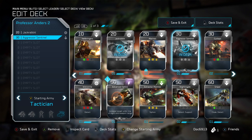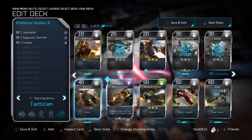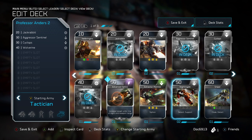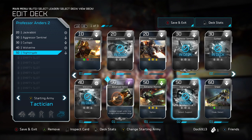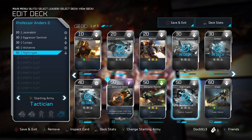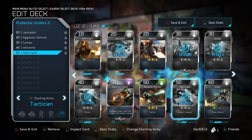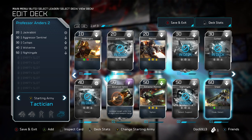So I'll run the Jackrabbit, the Aggressor Sentinel, and Cyclops — a great starting unit. Got to run the Wolverine just for the anti-air capability. I'm also a big fan of the Nightingale because of the Cloak ability, specifically with the Covenant, which a lot of people like to play. The ability to break that cloaking down and detect their Prowlers — which have the capability to really destroy air units fast — I think makes the Nightingale key here.